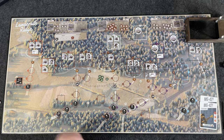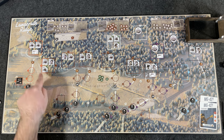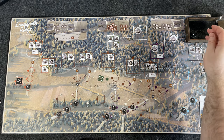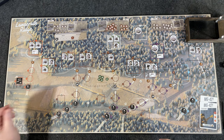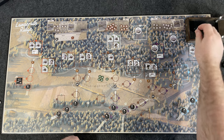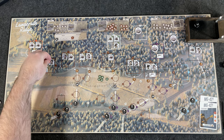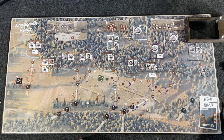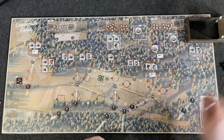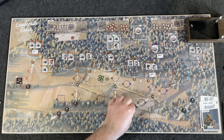We roll a 1d6 for each defender and check their valor — the number at the bottom left. If equal to or higher, they get disrupted. Queen has a two. Rolled a one — he is not disrupted. Dussman has a four, rolled lower — he's not disrupted either. McConnell has a three — he is disrupted, so McConnell takes a disrupted token. Last card for the attacker phase is an assault: a two-strength German unit. Roll 1d6 to place — rolled five, so area five, right down here. He pops in, moving everyone down one.